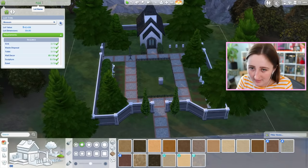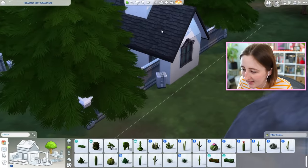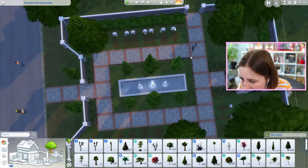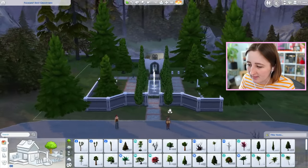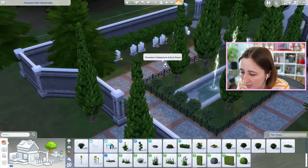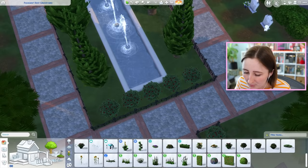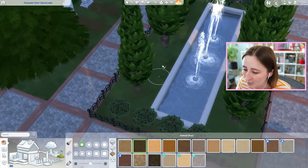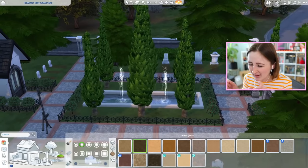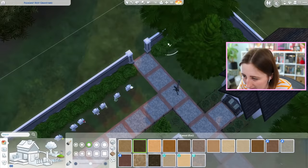The Sims 3 one was called the Pleasant Rest Graveyard, so we can just do that again. I'm gonna put the trash can in the back - I don't know how often you're gonna need that, so just keep it away. Then we rotate some of these trees around so they don't all look identical. Something I always do when I'm doing stuff like this is rotate some of the bushes around, because the plants are all identical, so if you twist them you're seeing a different side and they don't look like carbon copies of each other.